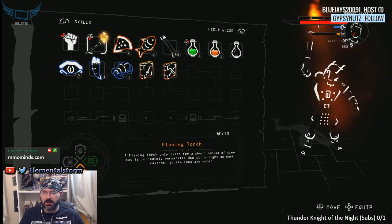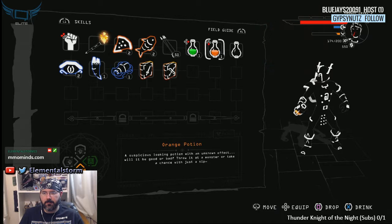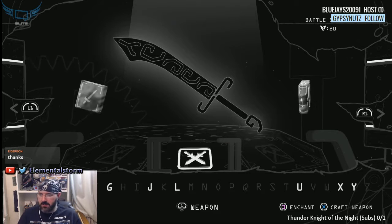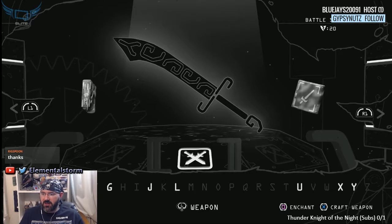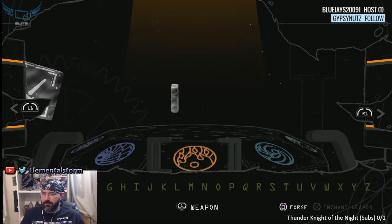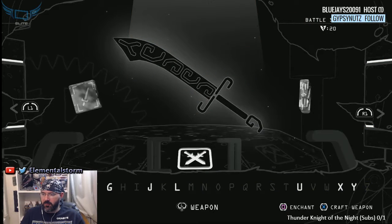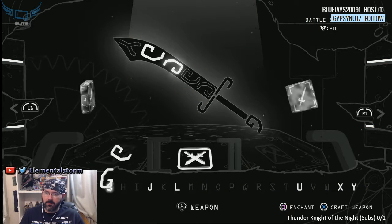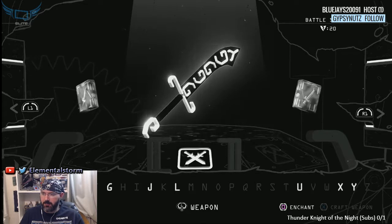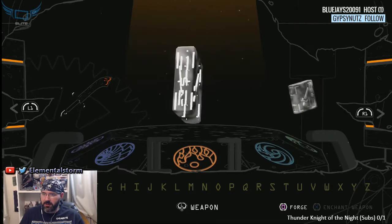We can make our first weapon — awesome! Let's do it, let's make our first weapon. Can we enchant it? I don't think we have anything to enchant. Let's forge it first. We've made a Battle Saber. We do have something to enchant — we can enchant it.